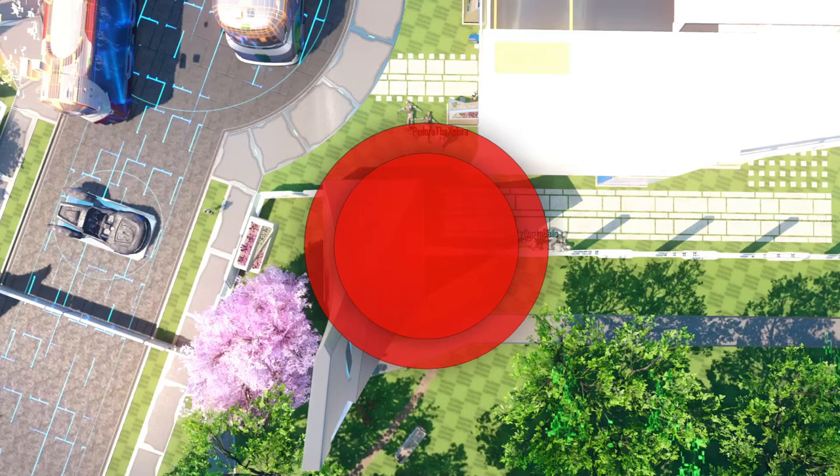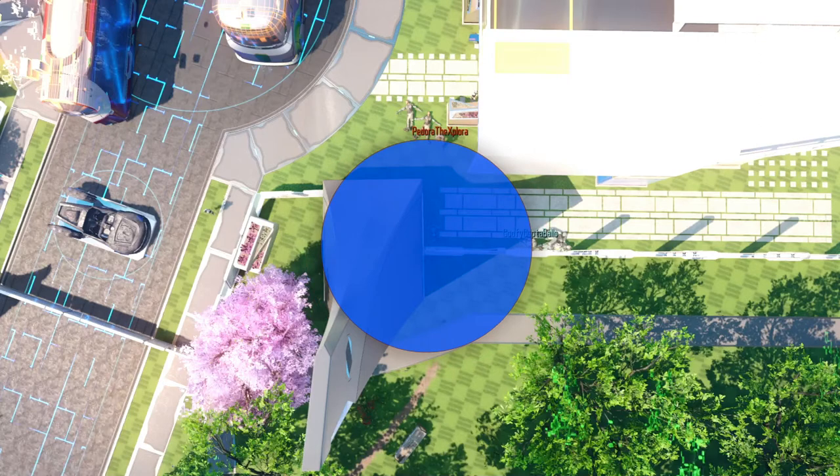Moving on to the Semtex — right here is the hit radius, which is obviously smaller than the Frag Grenade, and the kill radius is obviously smaller than the Frag Grenade, and that's to be expected. The Semtex has never been as powerful as the Frag Grenade in any of the Call of Duty games, but the difference here is that the Semtex is pretty close to the range of the Frag Grenade. It is smaller, but really not by that much. In previous Call of Duty games, the range difference has usually been a lot bigger, and the Frag has covered a lot more distance than the Semtex, but here we can see they are pretty similar.